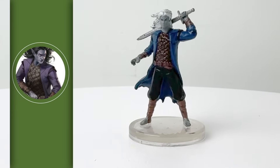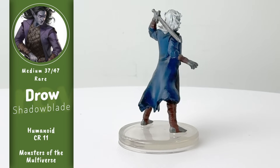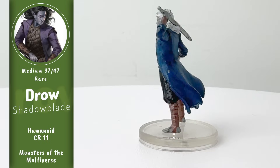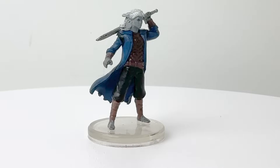Our final Drow of this line is the Dashing Shadow Blade, also another solid PC mini choice. These are your Drow elite soldiers — defending colonies, going on missions, assassinating rivals, spying on other houses. Monsters of the Multiverse gives you a demon-summoning variant as well. Once per day, they can attempt to summon a Shadow Demon.